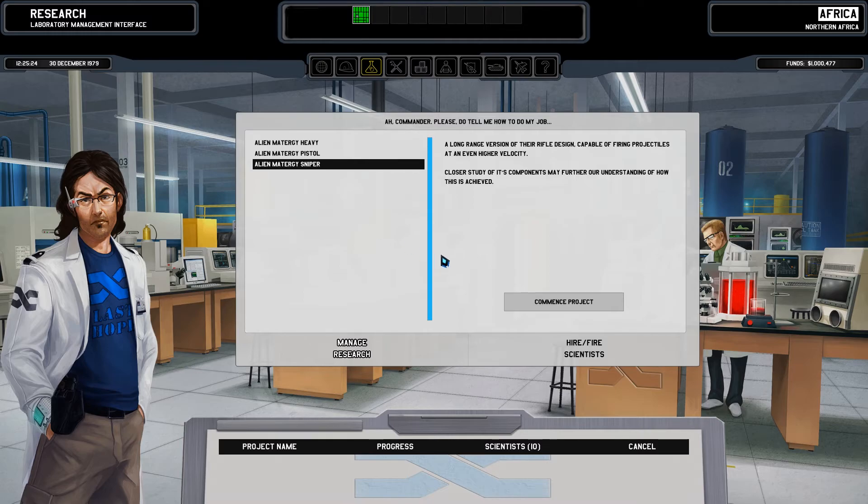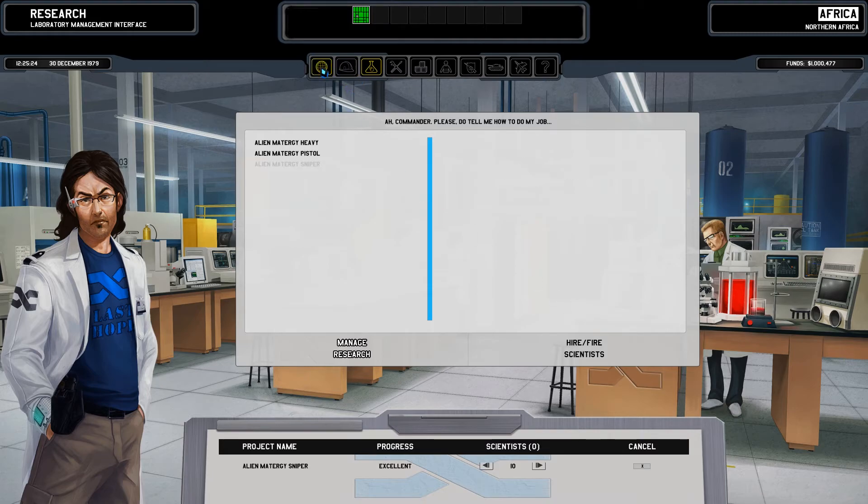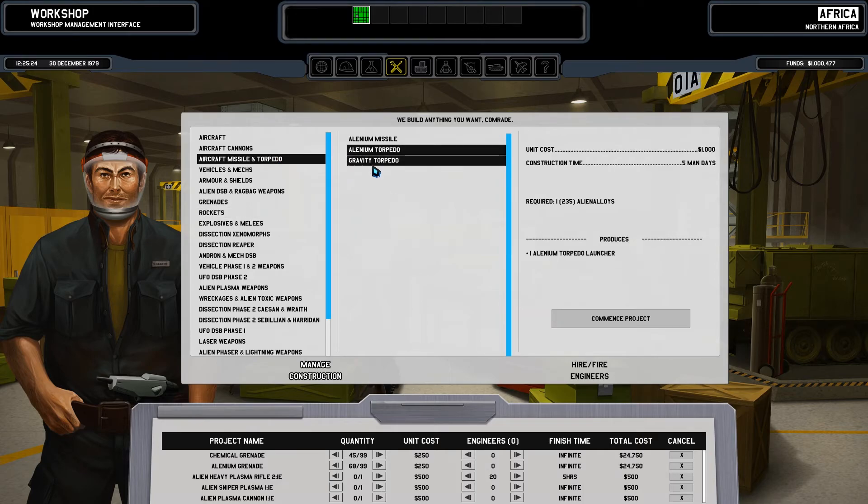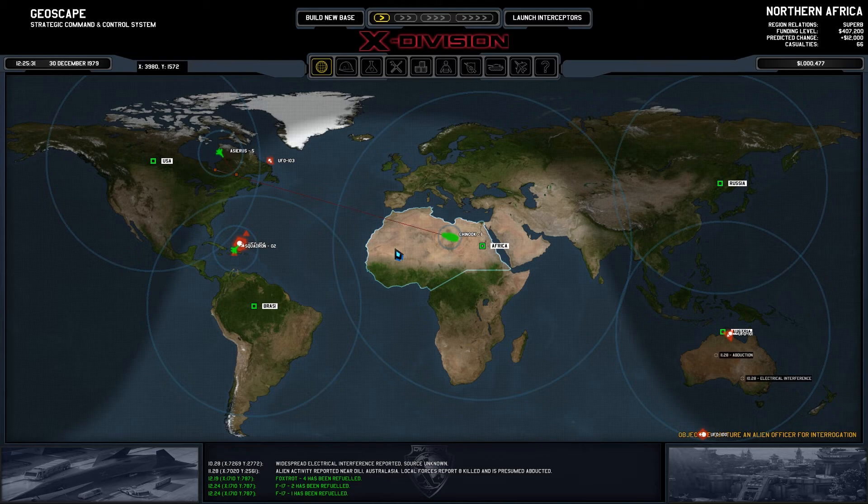Let's get the sniper — a long-range version of their rifle design, capable of firing projectiles at even higher velocity. Closer study of its components may further our understanding of how it is achieved. We can make those — I'm still concerned about that.